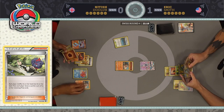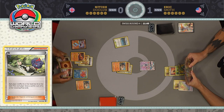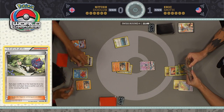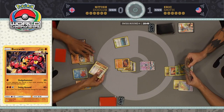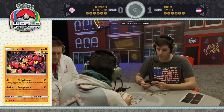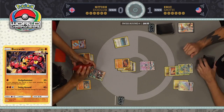Buzzwole gets a Strong Energy attached to it. Are you just giving up that Rockruff with one energy for nothing? He's probably going to retreat — he's got Float Stone. Yeah, you can Sledgehammer for some damage. He actually has Ultra Ball in hand and could grab Lycanroc GX and just soften up one of the Rayquaza on the bench. He's playing that Ultra Ball — there's no better target than that Lycanroc. Sure enough, Lycanroc will be found, and Bloodthirsty Eyes will be able to bring up that Rayquaza GX with the Fighting Fury Belt.